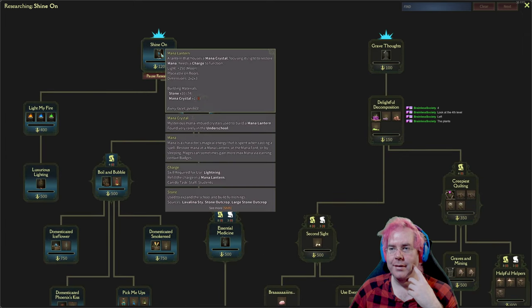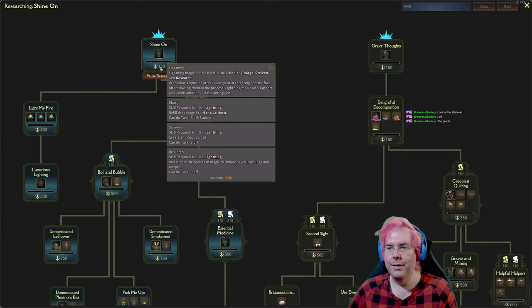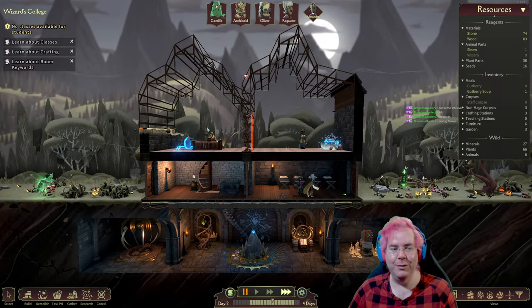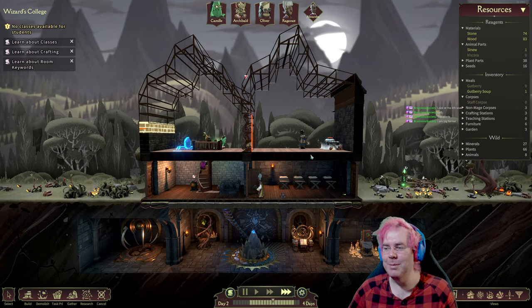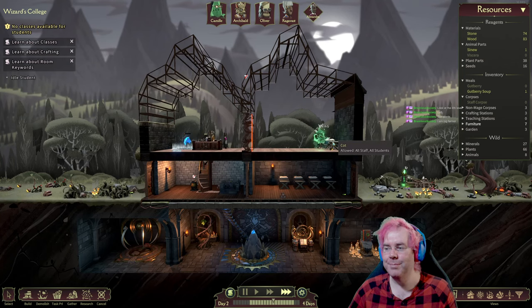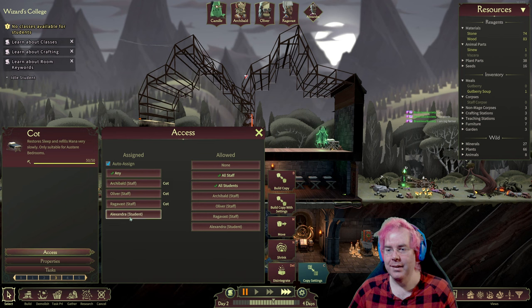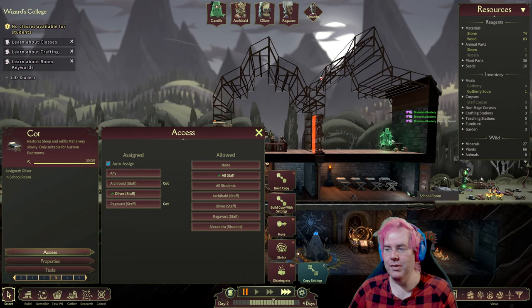Researching Shine On now. Skill required for use: lightning. Investigate the secrets of magic to unlock new furnishings and recipes — staff can do this task. You definitely want to get resources automated. We got a bed too. It looks like we can set access — so we can say only students, and down here maybe just all staff.